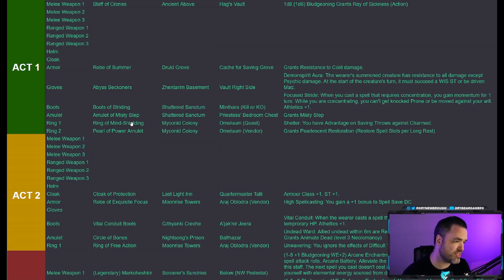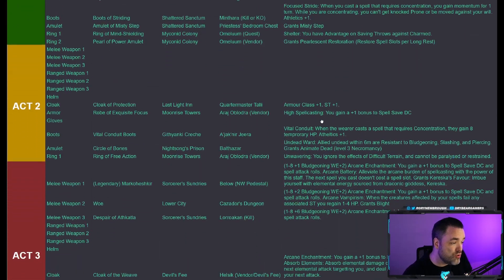One of the best Act 1 amulets is the Amulet of Misty Step, found in the Shattered Sanctum in the goblin priestess's bedroom chest. It gives you Misty Step as a free action without spending a spell slot — good for every build in perpetuity. For rings, do Omeluum's quest in the Myconid Colony, and buy from him once he becomes a vendor. Complete his questline including the Arcane Tower, and you can get the Ring of Mind Shielding, which grants advantage on saving throws against Charmed — useful for protecting your concentration spells.